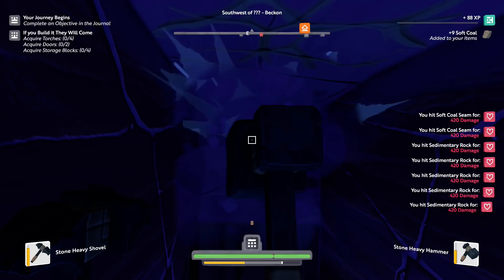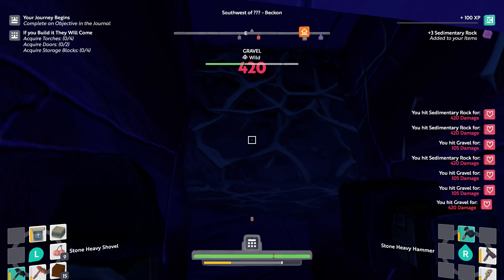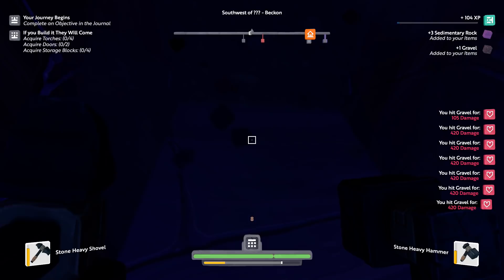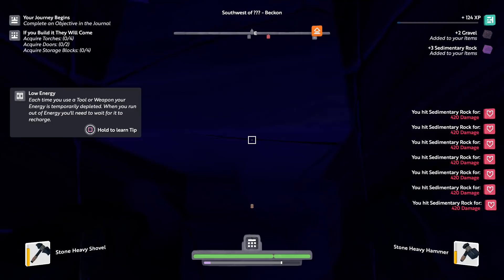I'm gonna move up this way as much as we can. Now we're just gonna staircase our way upwards, and home is this way — you can tell by the meter on the top. I can break this open and we're making some good progress. It looks like things take three hits to get rid of with our current gear. That isn't too bad. I wonder if we can make armor at some point.